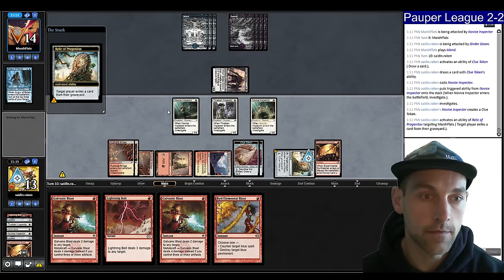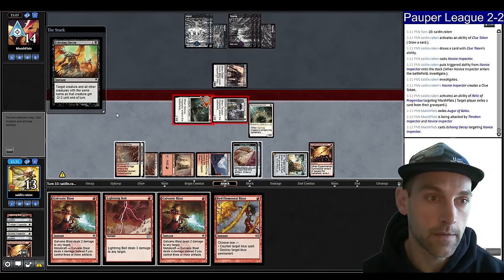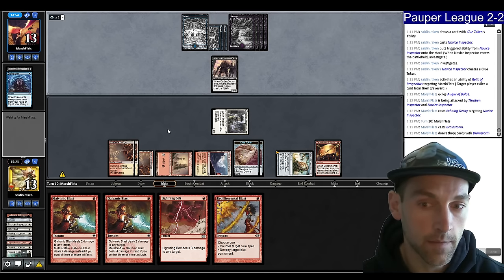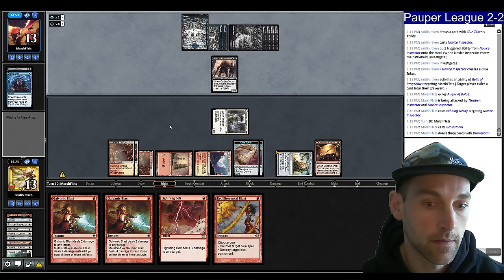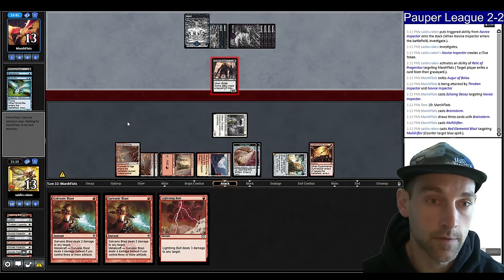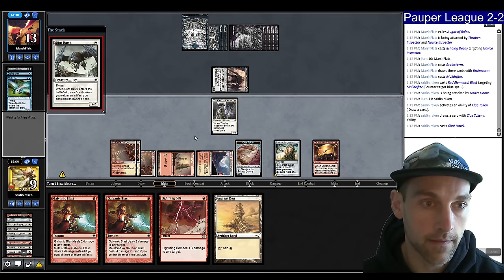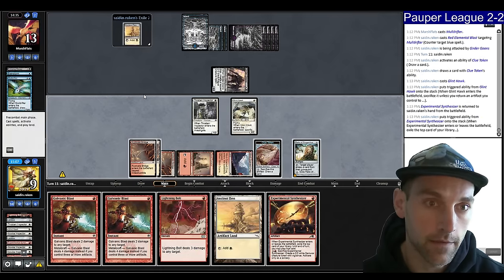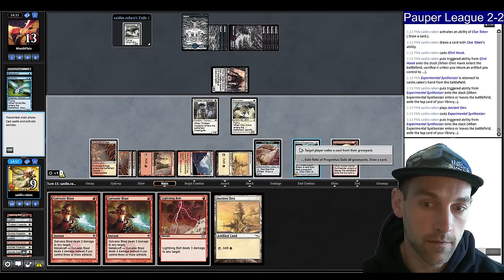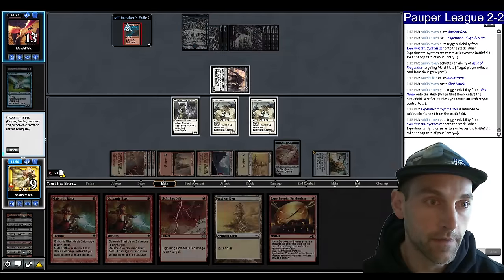Novice Inspector, Relic you. Right now we have 11 damage. They have the Echoing Decay — not great. They play a Brainstorm. We have a Moldrifter. I will attempt to Blast it — the Blast resolves. I have two cards in hand. We can Glinhawk back the Synth, pick up the Synth, find an Ancient Den, replay the Synthesizer. Nothing from them. Relic you, Glinhawk again, pick up the Synth again. Found a Lightning Bolt — that's going to go face. Attack. Hopefully we can just kill them with Burn now.